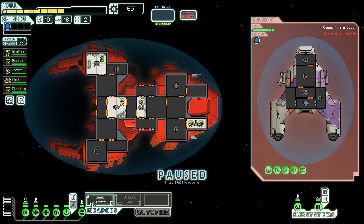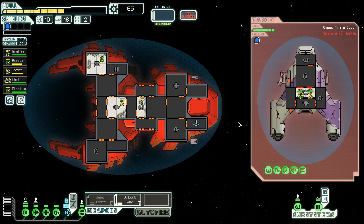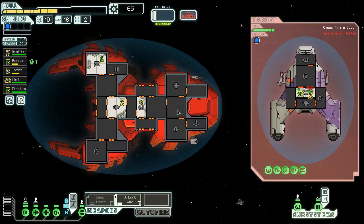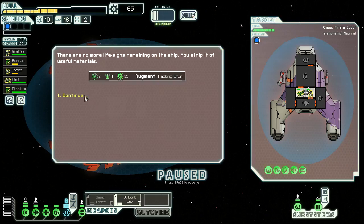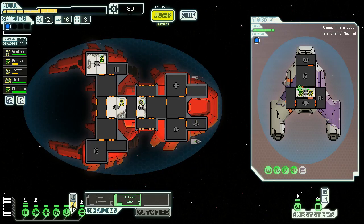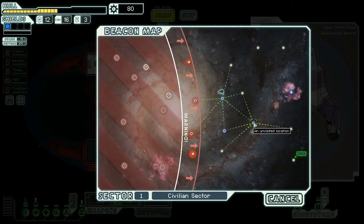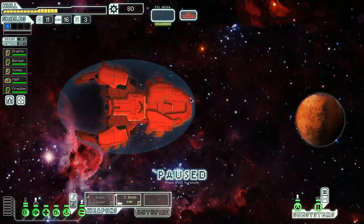This seems like a fairly textbook operation — teleport onto the enemy ship, probably into the weapons room because they have a flak cannon, which is annoying as hell. We should get small bomb working instead of our laser because that's actually gonna be effective. The flak cannon scares me always, but since we're not really relying on our weapons it's basically just hull damage — not that big of a deal. We got some level-ups on our fighting skills, and we also got hacking stun.